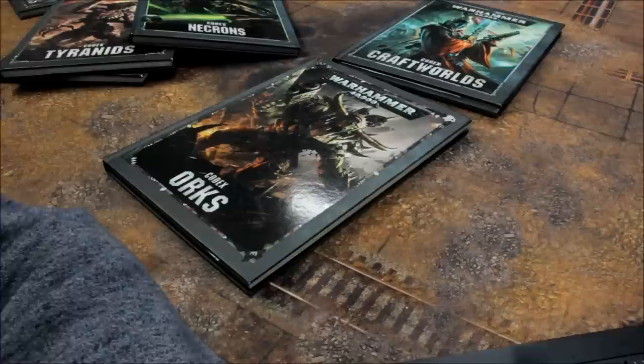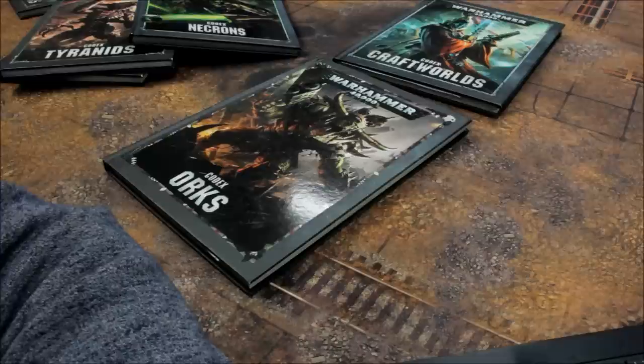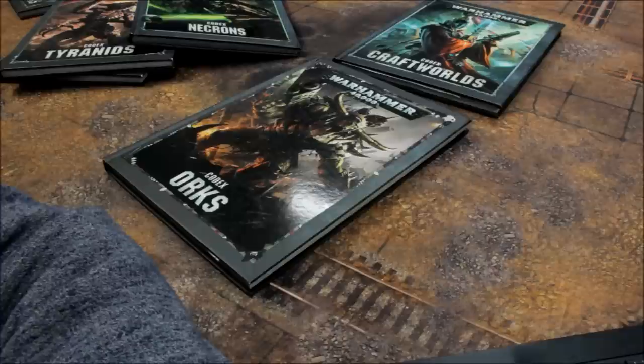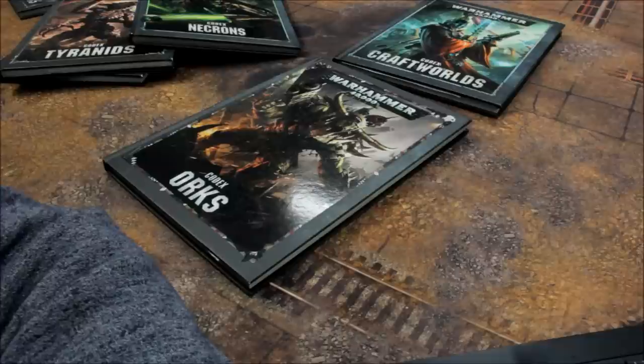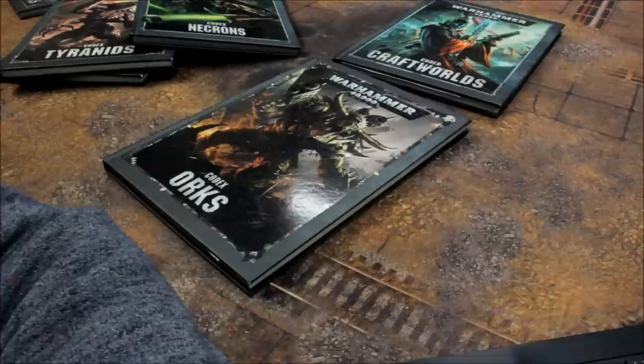Tau Empire next. HQ: Cadre Fireblade 45, Commander in XV8 Crisis Battlesuit 85, Commander in Enforcer Battlesuit 90, Commander in XV86 Coldstar 110, Ethereal 55, Ethereal with Hover Drone 60, Longstrike 185. Named Characters: Aun'shi 55, Aun'Va 75, Ethereal Guard 5 each, Commander Farsight 130, Shadowsun 135, Dark Strider 60. The Eight — 8 characters and 14 drones — is 1250 points.